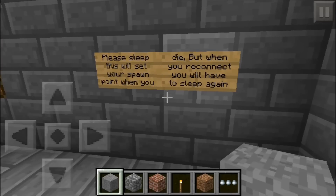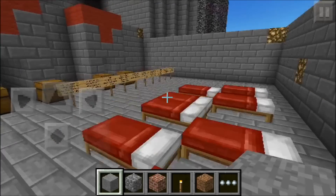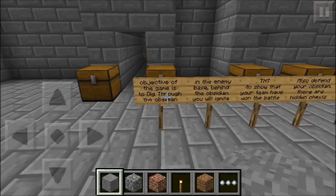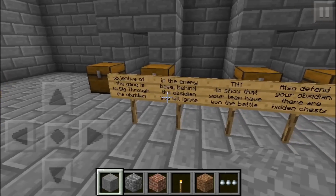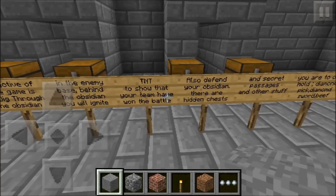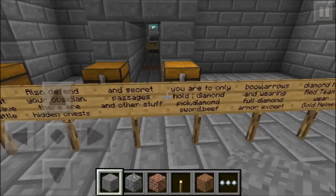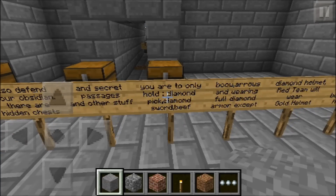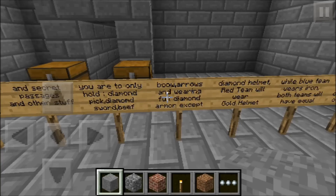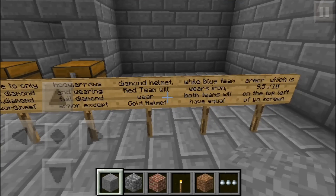When you reconnect to the server you have to sleep once again. The objective of the game is to dig through the obsidian on the other side of the map. The enemy base behind the obsidian will ignite TNT, showing that your team has won. Also defend your obsidian. There are hidden chests and secret passages across the map. You're only to hold a diamond pickaxe, diamond sword, beef, bow, arrows, and wear full diamond armor except the helmet — the red team will wear the gold helmet.